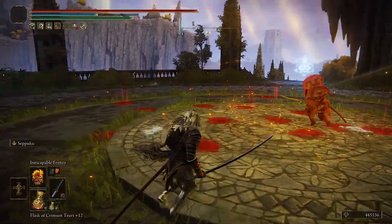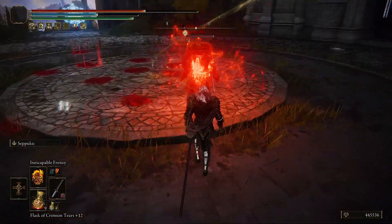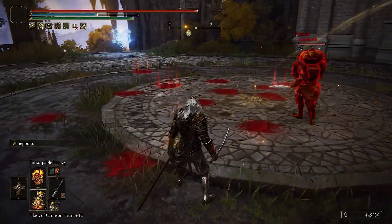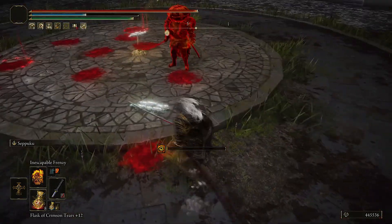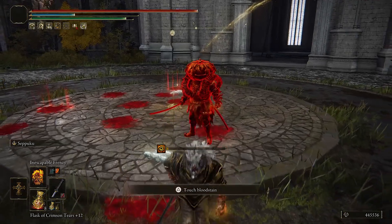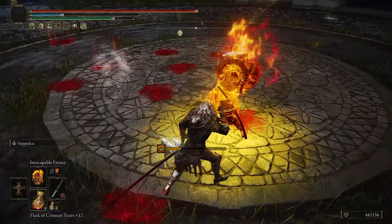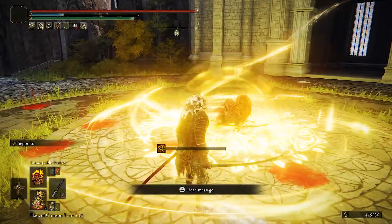Inescapable Frenzy has been buffed — you can cast it faster, and it has longer range. Look at that range, it's ridiculous. You can stand at this distance and it casts a lot faster. Look at that — he got madness from that range, and I don't even have the build to make the madness stronger.